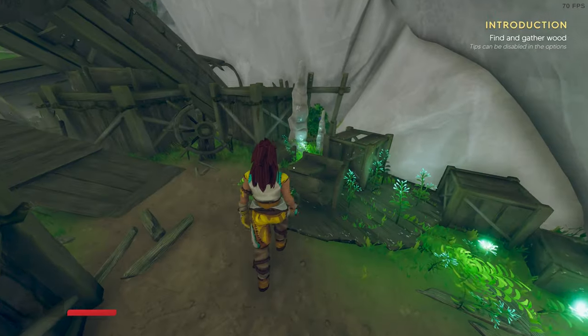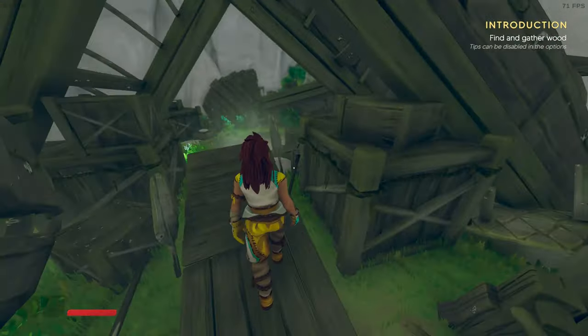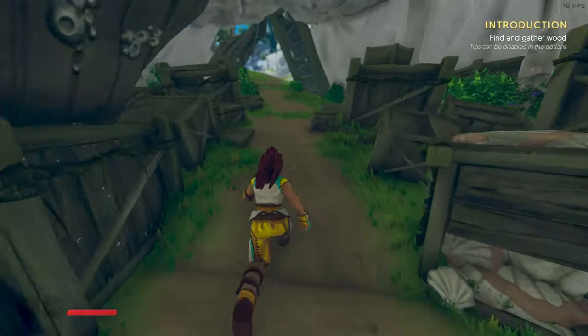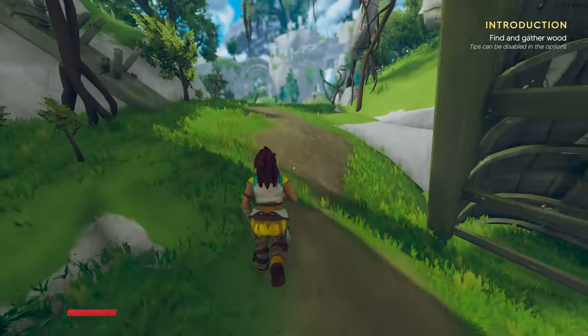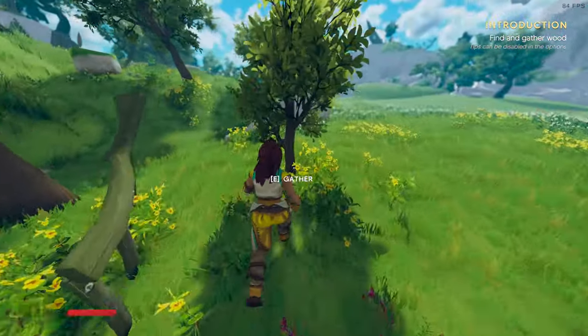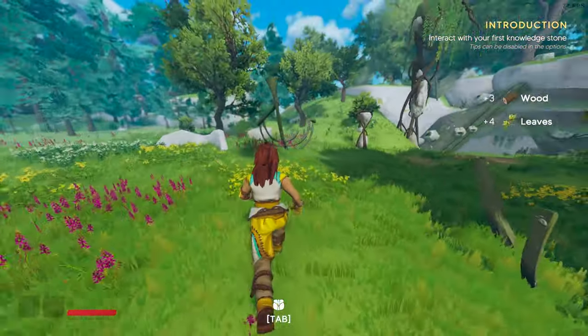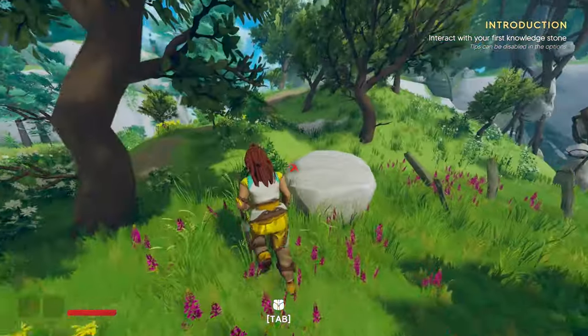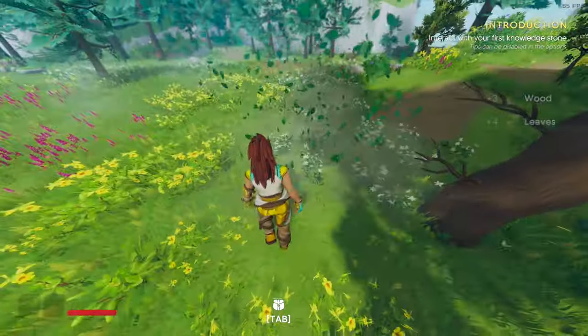This is our starting base. There's not much to do here — it's just to get you into the story or feeling. So let's head out. It says find and gather wood. I haven't really played the game yet, so I only just did the intro. Let's go find some wood. We can't chop the big ones — as you can see, we need an axe — so let's just grab a few of the small ones.